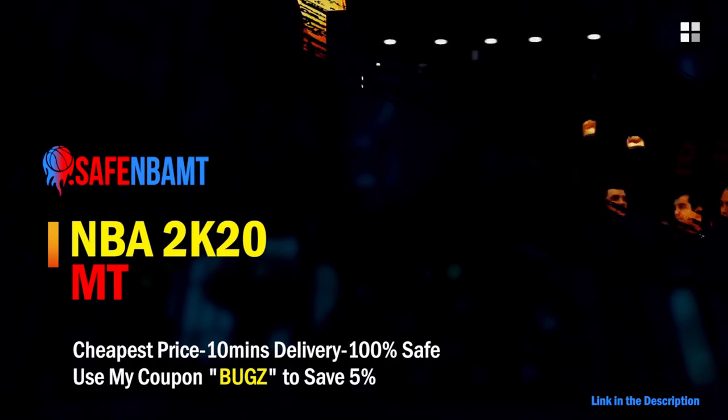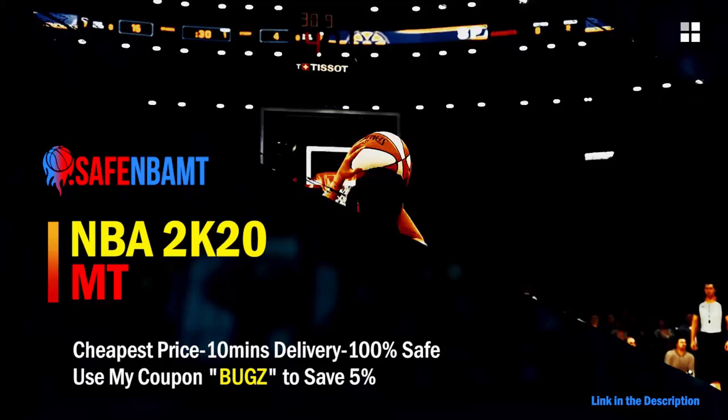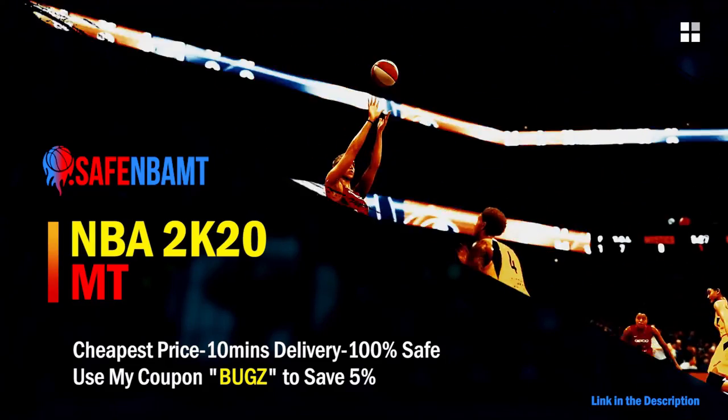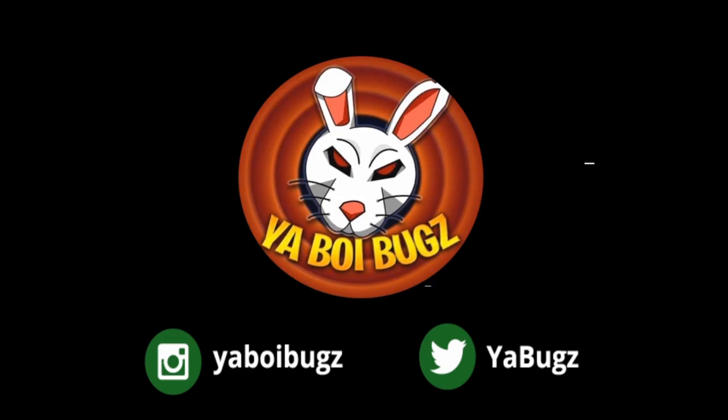If you want cheap, fast, and reliable NBA 2K20 MyTeam coins, head on over to nbasafe.com and use code BUGS for five percent off at checkout. If you guys want some cheap MT, hit me up on Instagram and Twitter for the fastest and most reliable purchase on the internet right now.